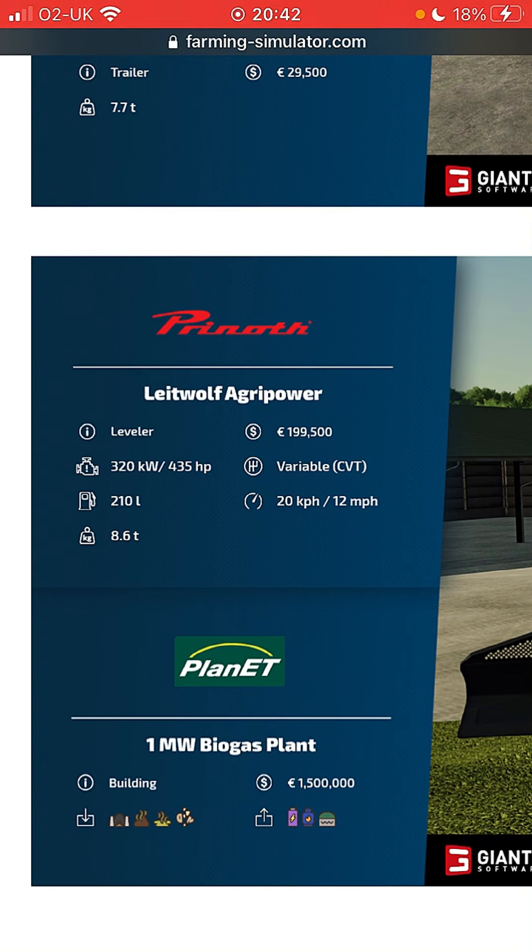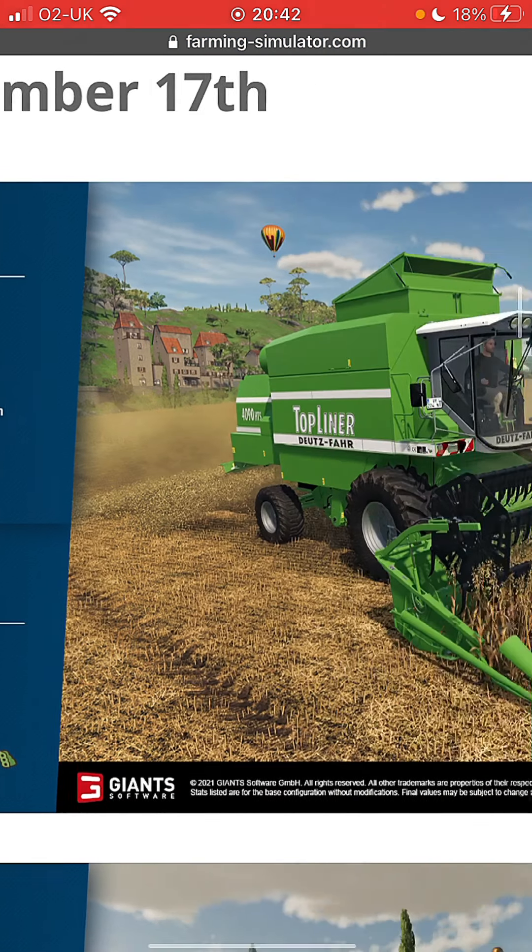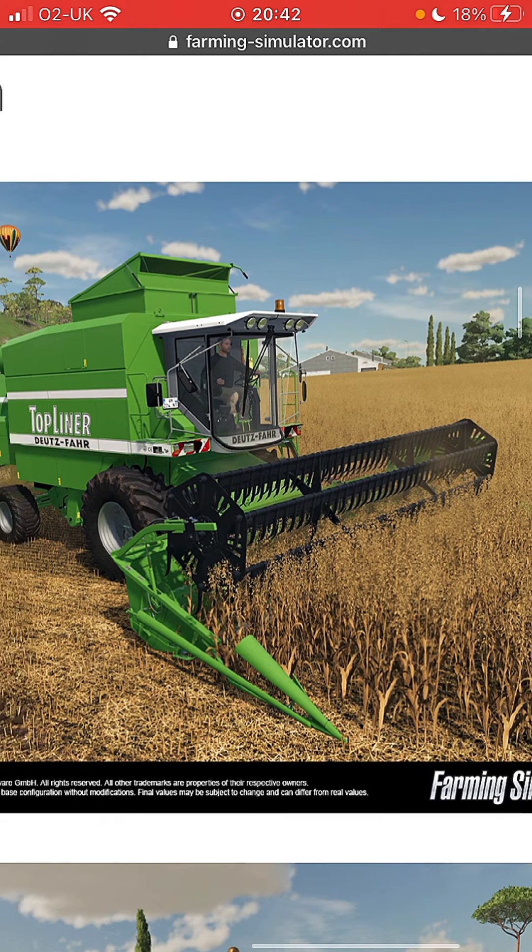That's obviously a leveler. It says 200,000 pounds - sorry, 435 horsepower, variable transmission, 200,000 pounds to buy, 201 liters, 12 mile an hour and 8.6 tons. Here we go, it's a harvester.